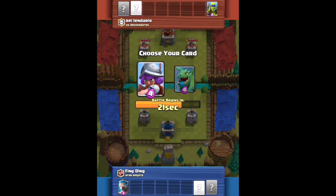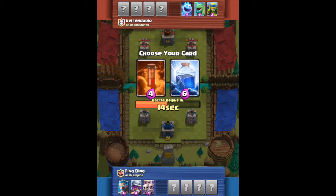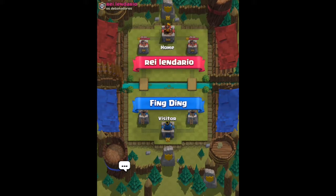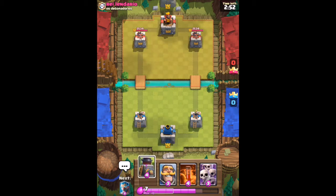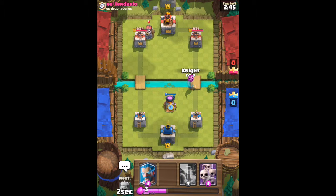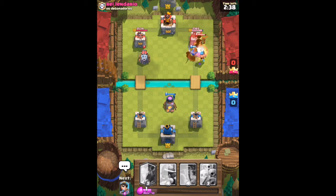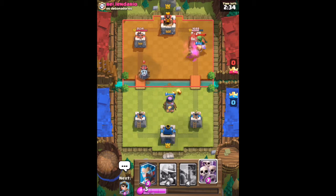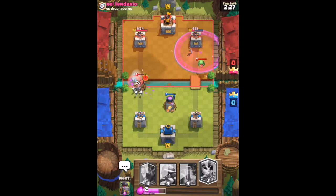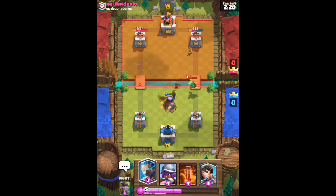Skeleton army is the best card in the game in my opinion, and I always pick it unless there's a log or something. We got furnace and we're gonna go with that. He uses his sparky, furnace, knight — and we put a lumberjack down as well hopefully for some damage. Thankfully the tower targets the knight which is very good, and we spread the skeleton army out around the sparky which takes it down.